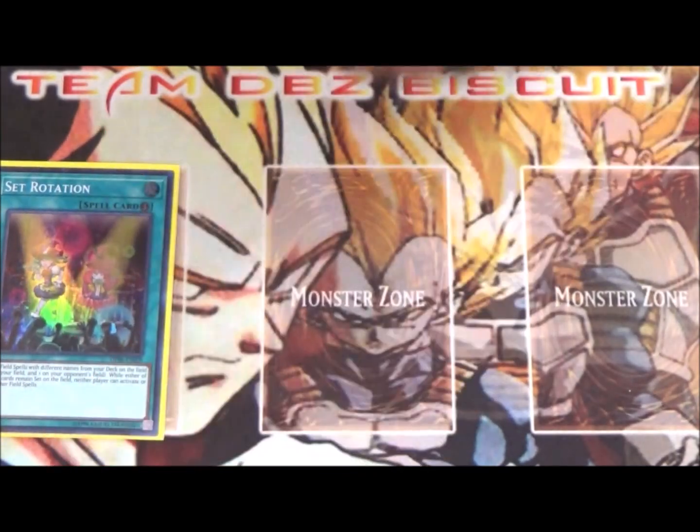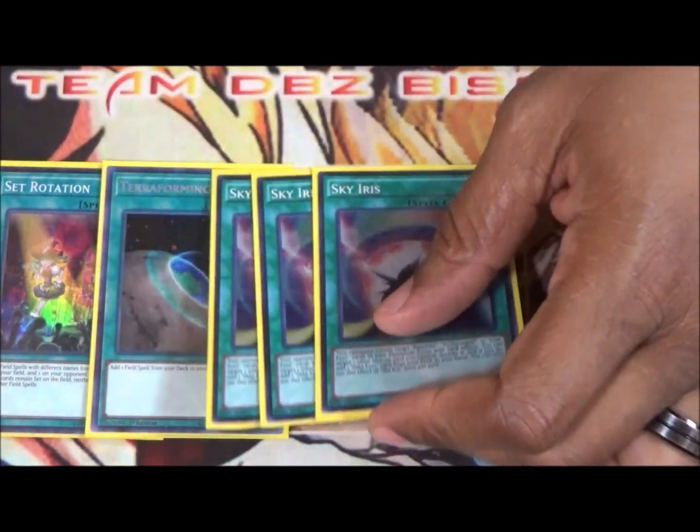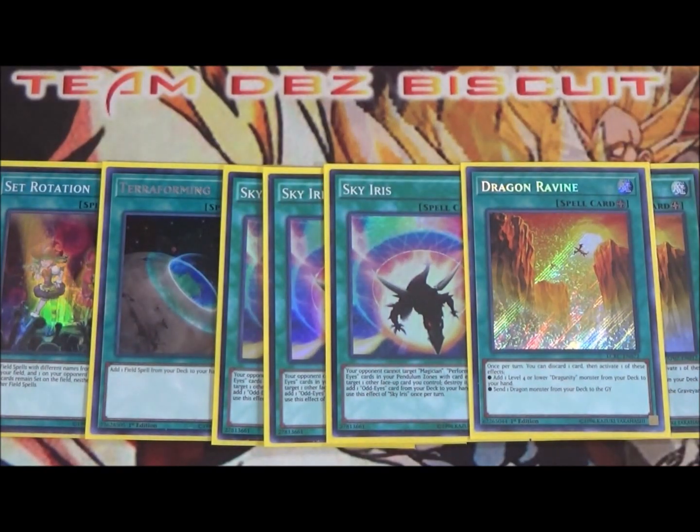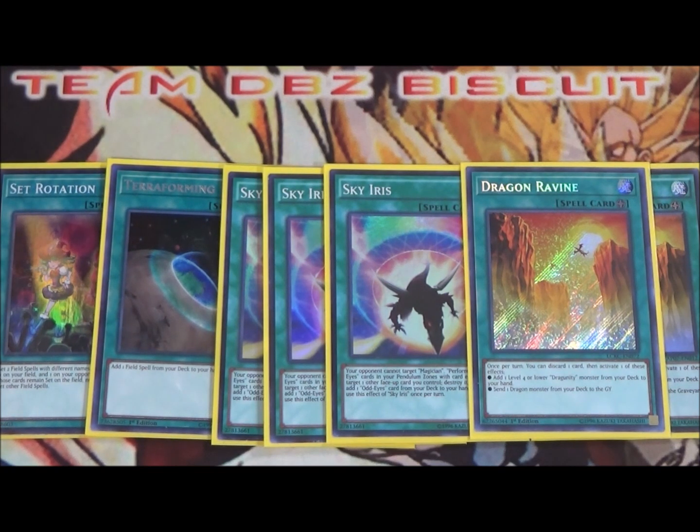Also running one Set Rotation, one Terraforming, three Sky Iris, and two Dragon Ravine. I really like this package. With Set Rotation I usually hold it in hand until the end of the battle phase to see if my opponent tries to Evenly Matched. If my board is set up, I play it to protect my Arc Pendulum and Vortex Dragon, forcing a field spell on their side. The two Dragon Ravines let me use one on my turn or flip it on my opponent's turn if needed.